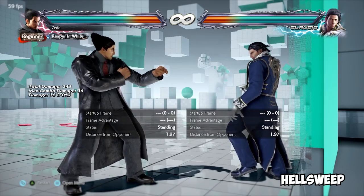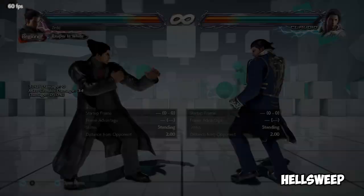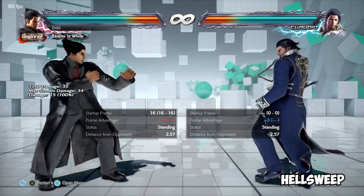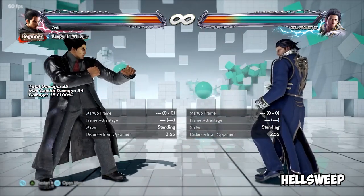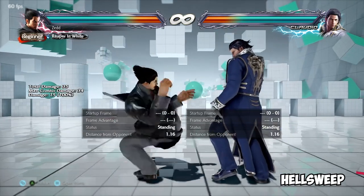Not every character has a hellsweep. They are inputted in different ways and have different rewards. But if you hear hellsweep, they're referring to the fast, unseeable lows that typically are launch punishable and launch. In the case of Kazia, it's input as forward, down, down, forward.